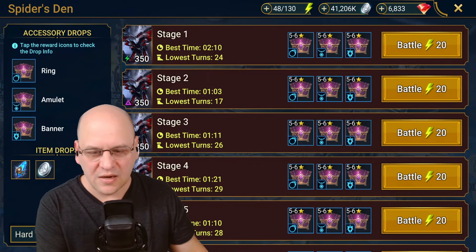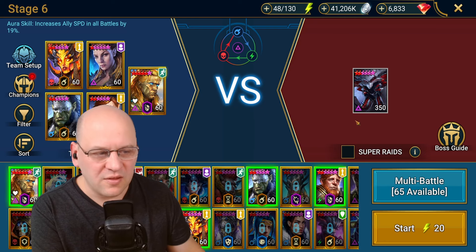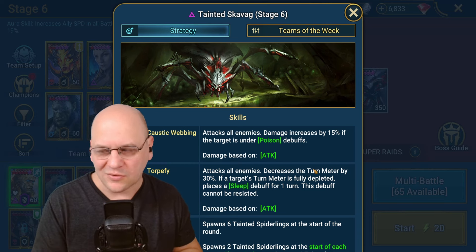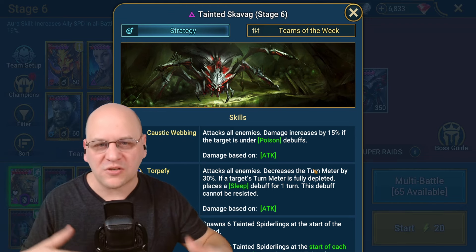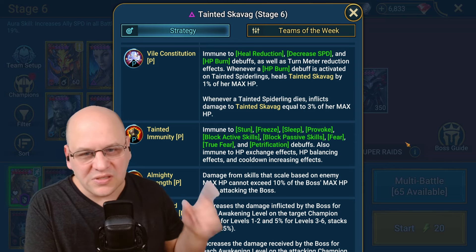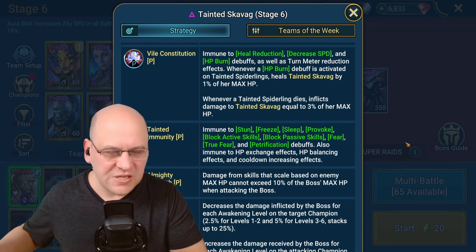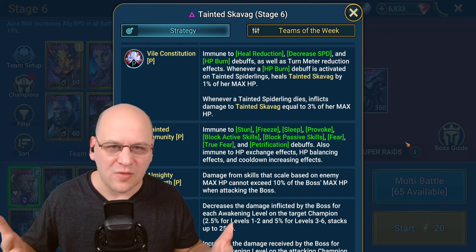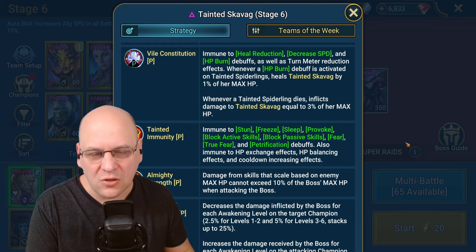Here we are in the Spider's Den at stage six. There are four differences between this fight and the normal mode fight that you really need to pay attention to. The first big change is that the boss is immune to decrease speed and turn meter reduction. That is typically a big focus of normal spider teams — you bring in a Coldheart or some turn meter decrease so the boss never gets a turn. The boss is likely to get turns in hard mode, and you have to deal with that. If you run any kind of turn meter reduction or slow in your composition, you need to pull that out for hard mode.